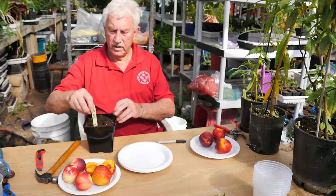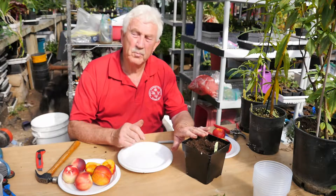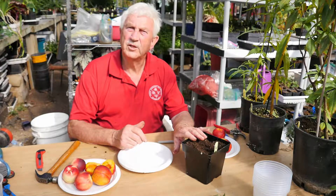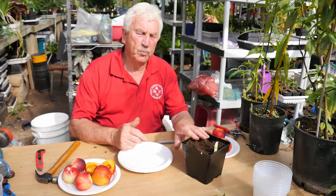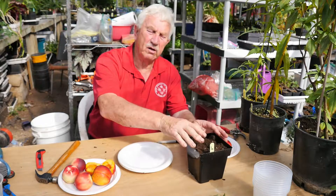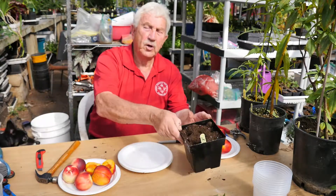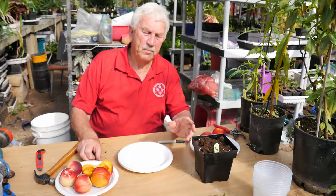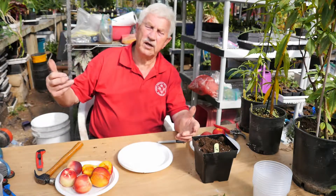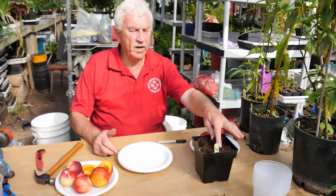Put the date — September 2nd — and even the number; there were six in there. Put the label in. Now this pot must go through a cooling period — it's called a chilling period or vernalization — it has to go through a winter. If you live in a warmer climate, bury it in the soil up to the top of the pot. Here, I can leave it in the greenhouse because in winter the temperature will fall to freezing or close to it. Peaches can take 5, 10, 15, even 20 degrees of frost, but not the 30 below we have outside.